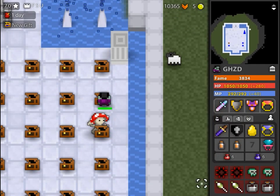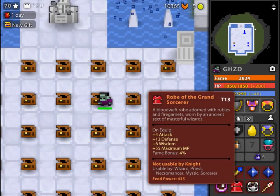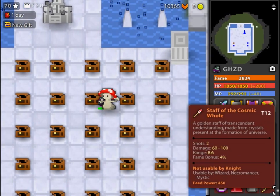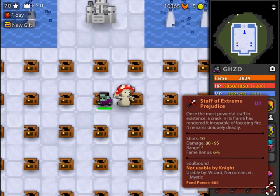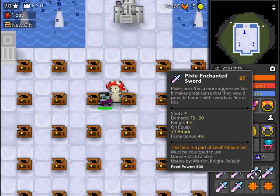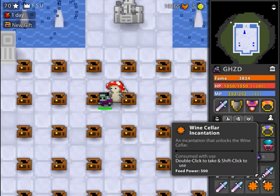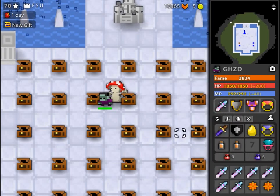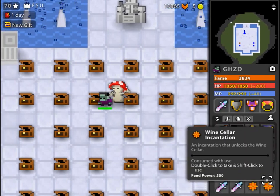In here, ability tops — ability and just armor tops. More tops, bit of a mixture there. I should probably remove these, they're so useless. UTs. Pixies — it's so funny because I've been donated so many pixie swords. This is where the donated pixie swords go because I've run out of space on my characters. Got two inks here.